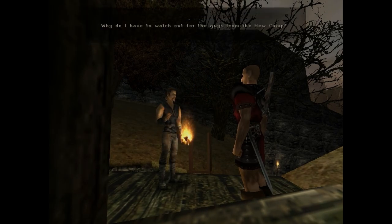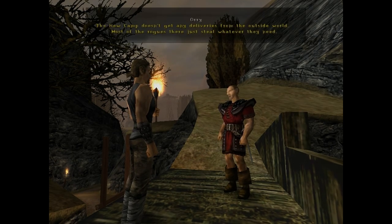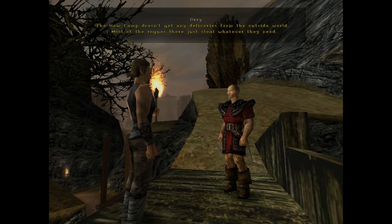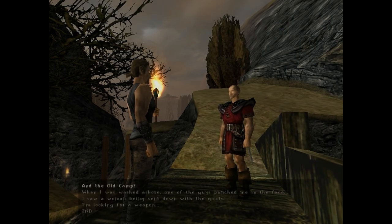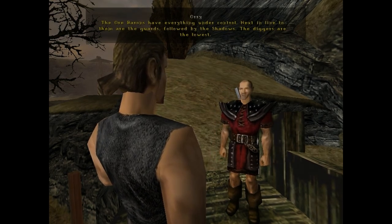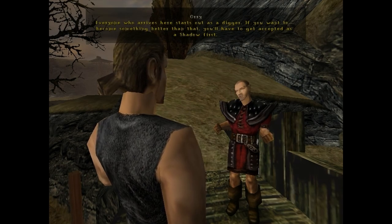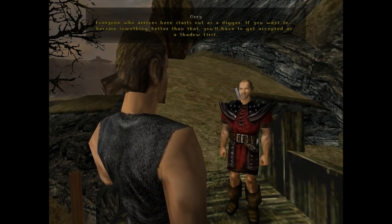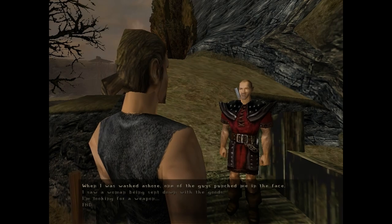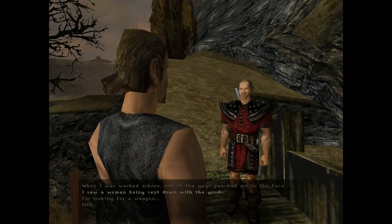'Why do I have to watch out for the guys from the new camp?' 'Compared to the new camp, the old camp is a quiet peaceful sort of place. The new camp doesn't get any deliveries from the outside world — most of the rogues there just steal whatever they need.' 'And the old camp?' 'The ore barons have everything under control. Next in line are the guards, followed by the shadows. The diggers are the lowest — everyone who arrives starts as a digger. If you want to become something better, you'll have to get accepted as a shadow first.' So this is some kind of caste system.